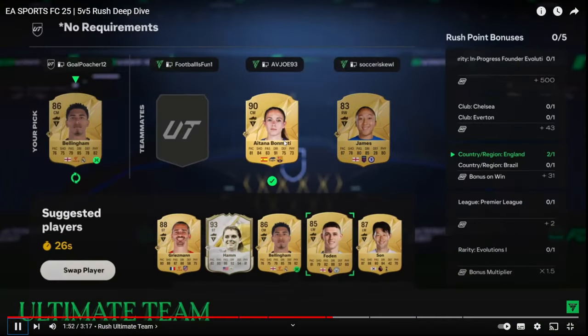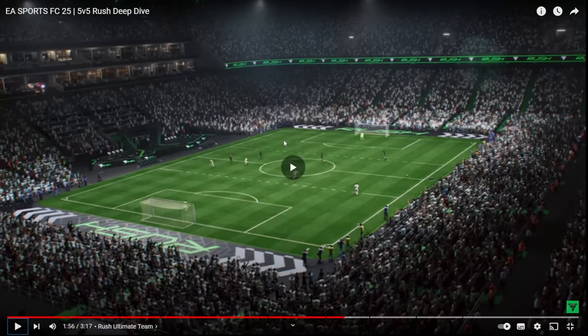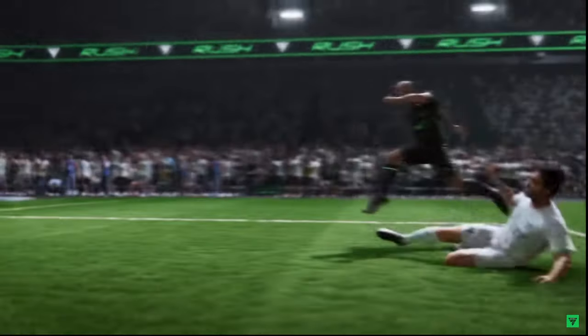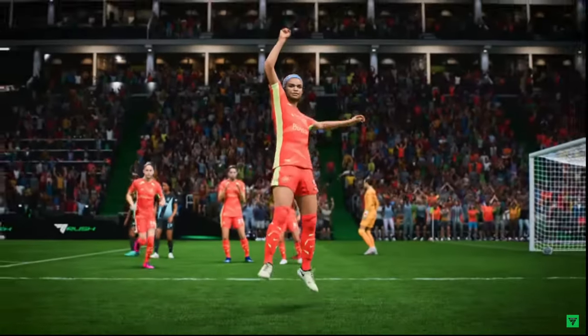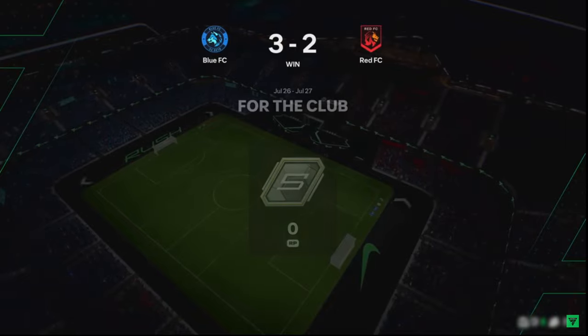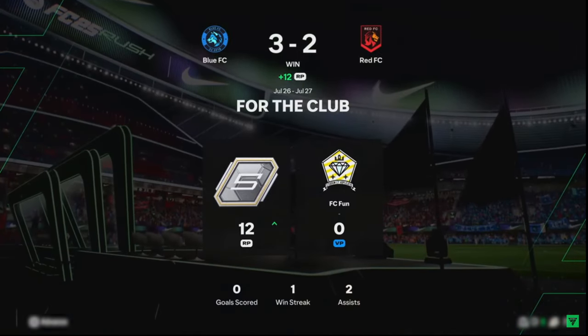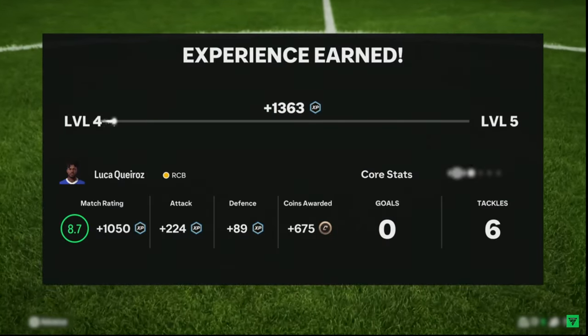You pick a player from your club and control them for the entire match, which makes the experience feel much more personal. It's the perfect complement to rivals and champs, and you can continue to earn rewards for your Ultimate Team squad. It's all about playing as a team, prioritizing winning games over individual performances. Every win contributes a victory point to your club and improves your individual Rush rank, taking you one step closer to exciting seasonal rewards. If you're focusing on wins rather than goals and assists, you get more progress and rewards.